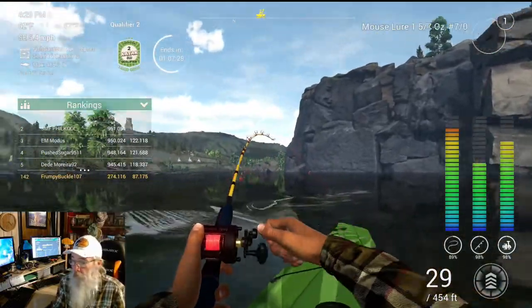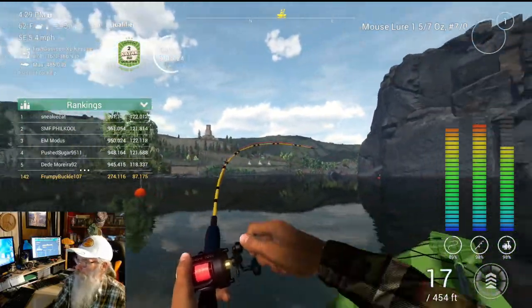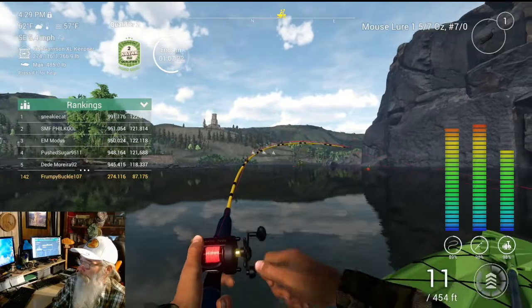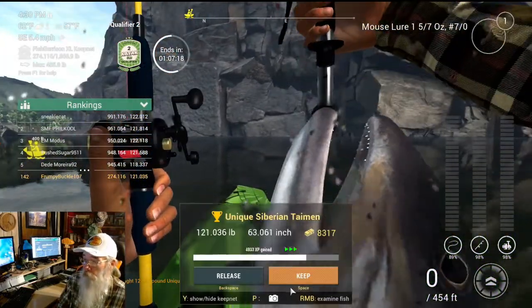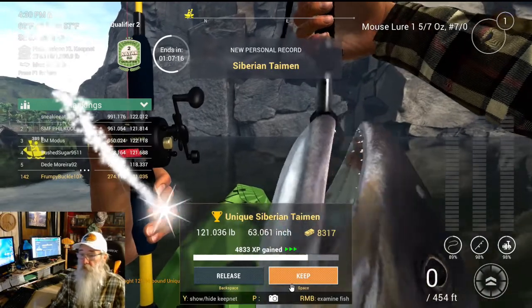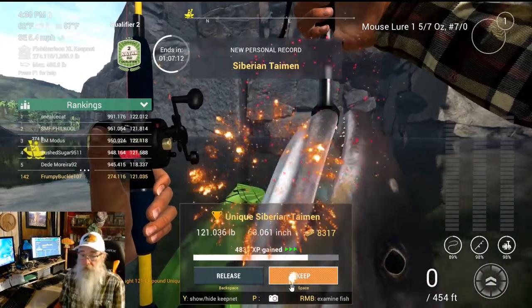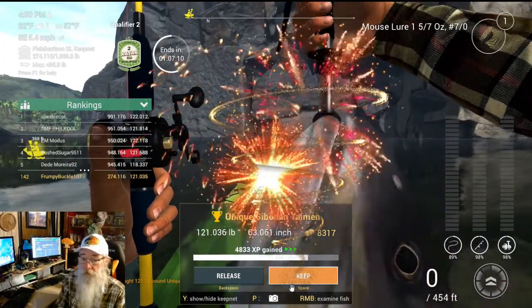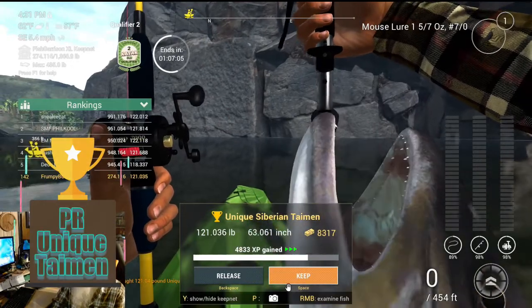We got latched onto one here guys. Looks pretty big coming out of the water — we got ourselves a unique and a new personal record! 121 pounds for Buck! 21,035 points — let's get a picture of that one guys.